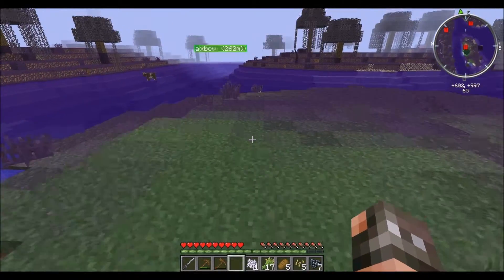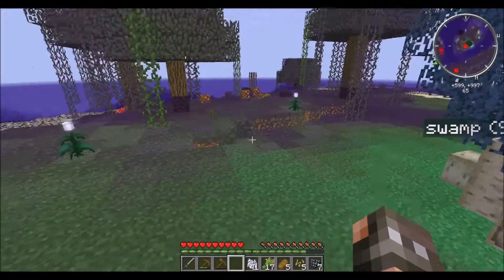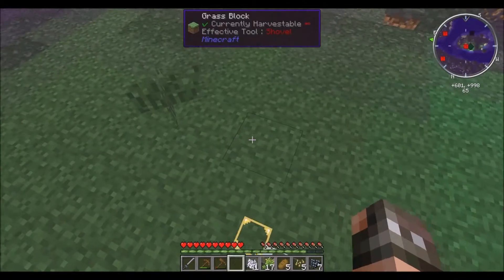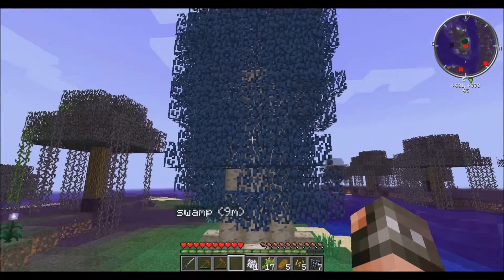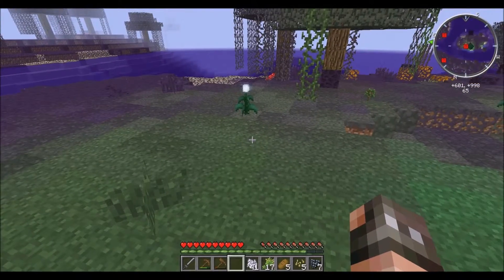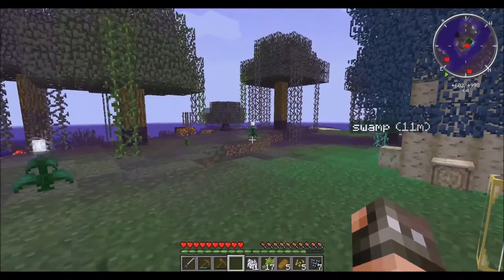Hello everybody, it's IronSword here again and today I'm coming at you with some more Blightfall. Last episode we left off on the swamp island that was newly discovered. We also found some flowers that can purify the taint and keep it from coming back — one, two, three flowers.